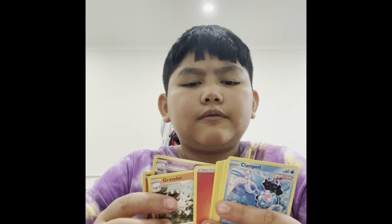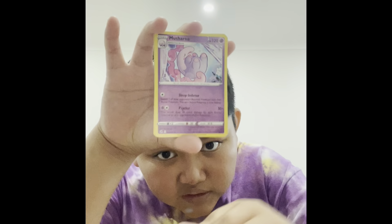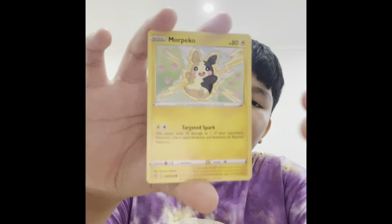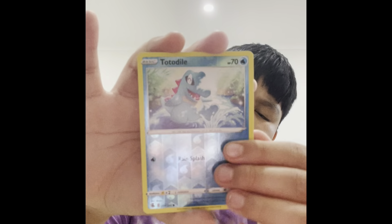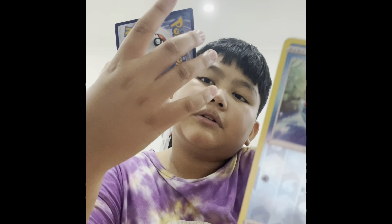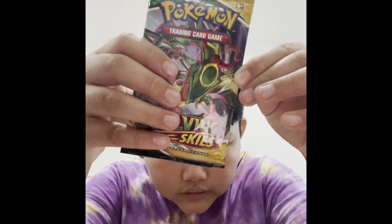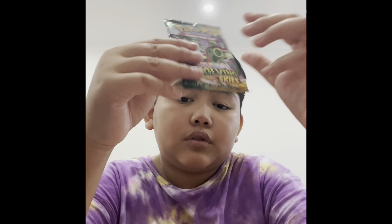One, two, three, four. Fire energy. Trevenant, Foongus, Heatmor, Krookodile, Carbink, Malamar, Salazzle, Shelmet, Togepi, and Malamar. I totally forgot all the names right now because I haven't opened Pokemon cards in so long. There's one that's extra thick - interesting, we'll save that for later. Compared to the others, that's quite a bit bigger, so yeah, save that for last.